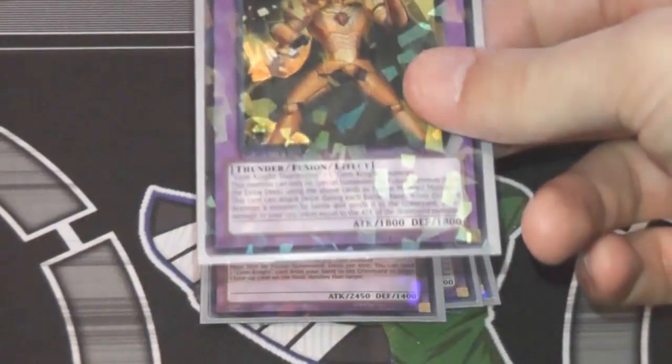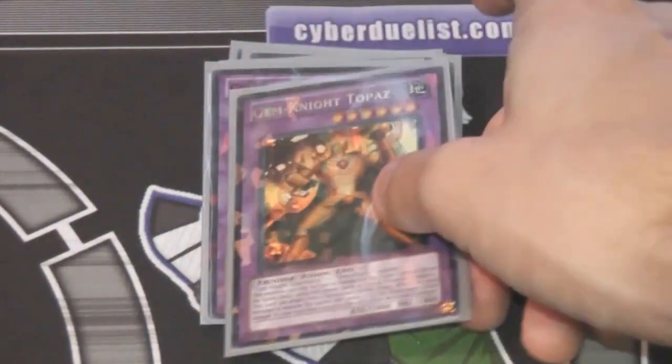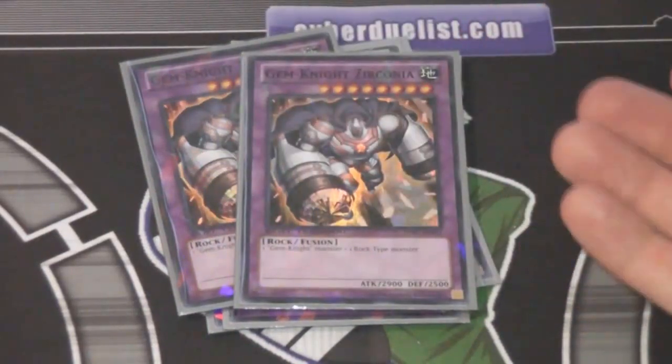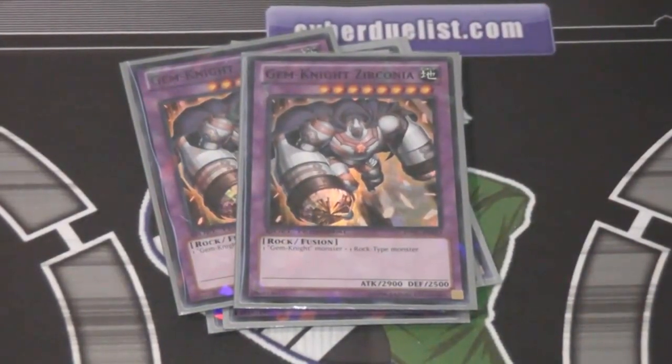I'm trying out Gem Knight Topaz as well, since we're using Tourmaline. Topaz has 1800 attack, which is kind of weak, but being able to attack twice can really end the game — it's pretty amazing actually. And now for two cards that you can't use in tournament play yet since they're not mass-released: two Gem Knight Zirconias. They're out in Dual Terminal right now. It's an amazing card — it just requires a Gem Knight monster and a Rock-type monster to summon, and has 2900 attack. So it's your main attack monster in the deck. No effect, but you just want it for the attack, and it allows you to use Rock monsters, so Grand Mole, Gem Turtle, Armadillo — all those cards now become really useful and not as dead in late game as they used to be.